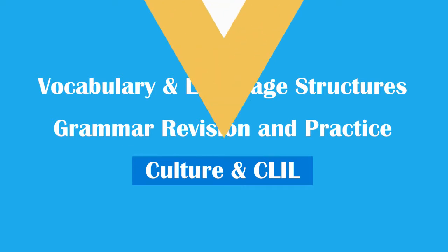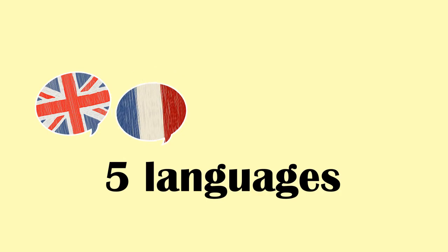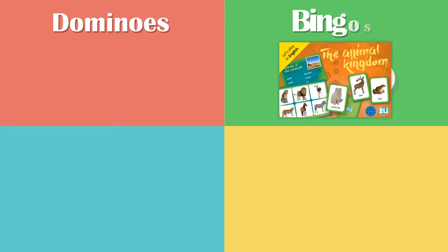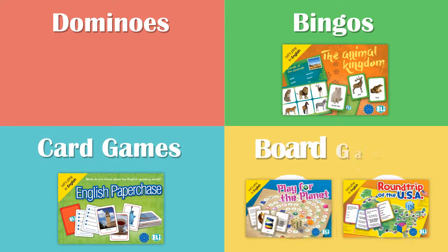Each game is available in five languages: English, French, German, Spanish, and Italian. The games have different characteristics and can be divided into four categories: Dominoes, Bingoes, Card Games, and Board Games.